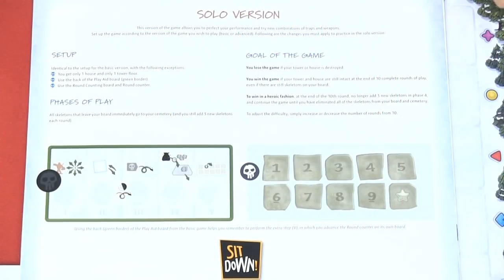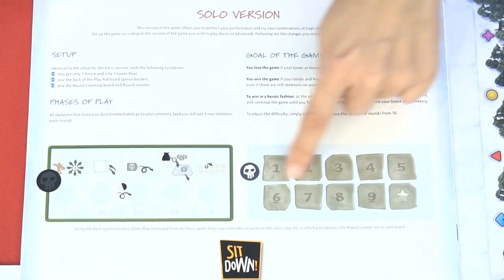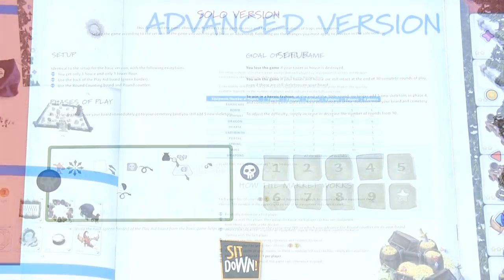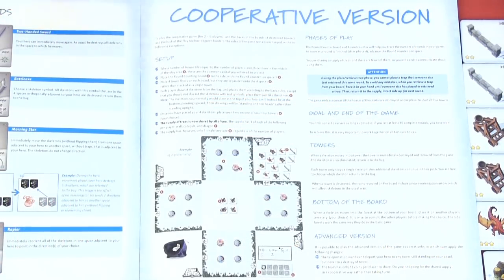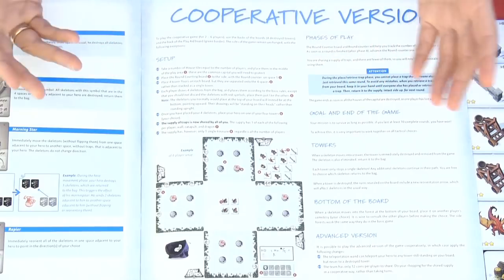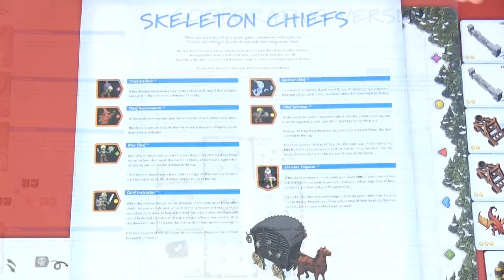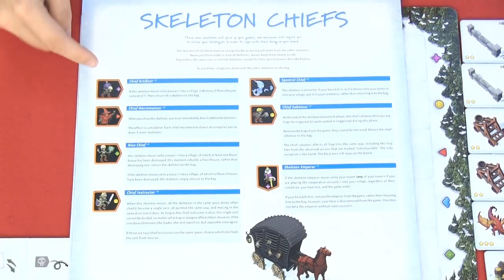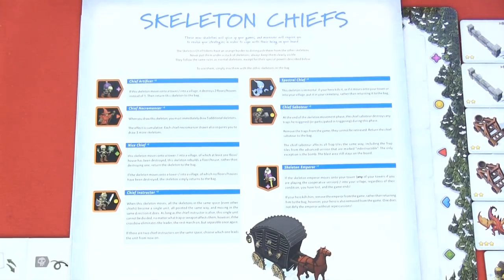That was a look at the rules for the basic version of the game. You can also play a solo version using the other side of the board, where you have a set number of turns to survive. The game can be played in an advanced mode as well. There is also a cooperative version where you work together, using the other side of the board with four towers — one on each space — shared traps, and a shared village to protect. You can also add the skeleton chiefs with the orange border for even more gameplay. Thanks for watching!